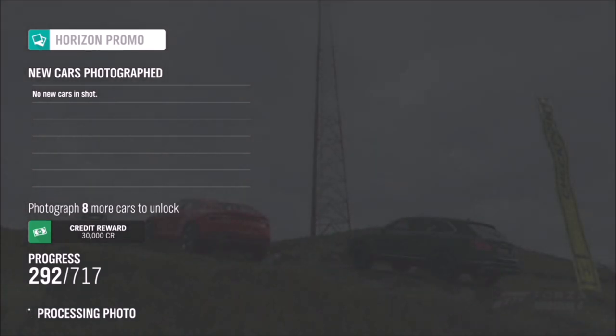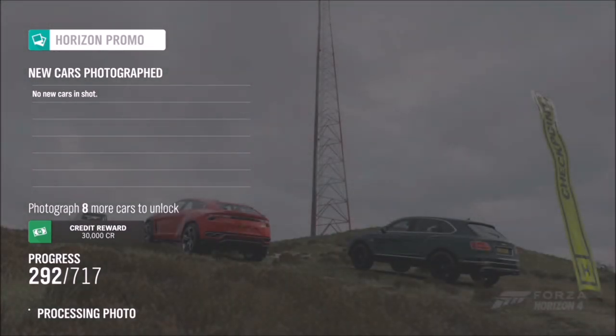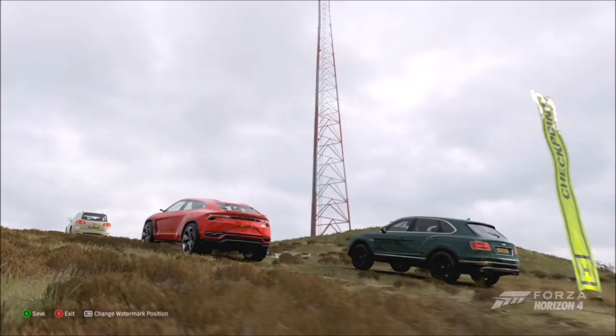It's always easier to hop in there with some friends, and if you're in a random online session there'll be loads of people around this area. But if you're not, and like me you're doing it in solo mode, just hop in the race, take your photo, and the two tick boxes will pop up — one confirming you've done it with an AI driver car and one confirming you've done it at the Glen Rannoch Mast.